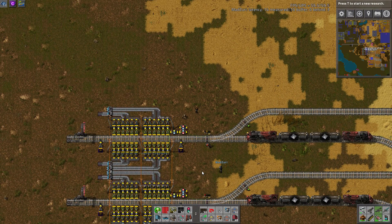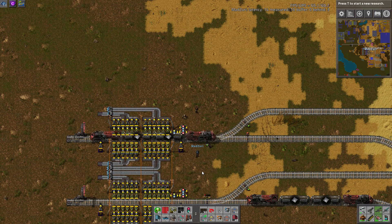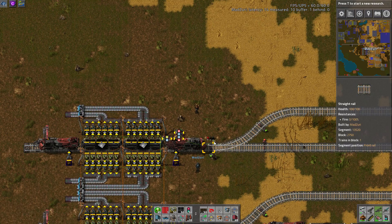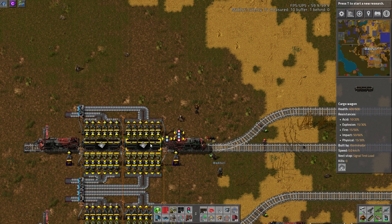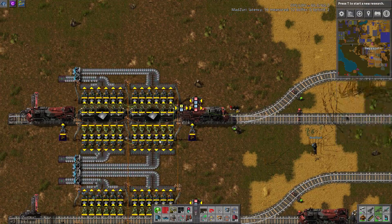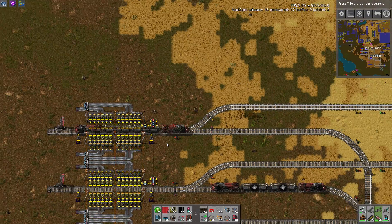We have it set to stop trains coming in when it hits 8,000, and to let them back in when it hits 4,000. There's that little gap where 5,000, 6,000, or 7,000 — really anything, even 4,001 — keeps it closed. Then right when it hits below 4,000, it opens up, lets the train in, fills back up, and once it's back to 8,000, closes the signal. And there you go.